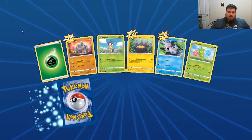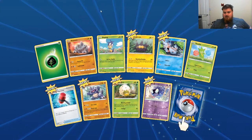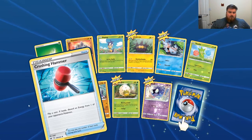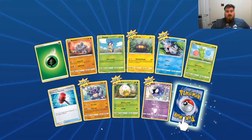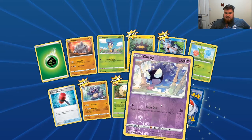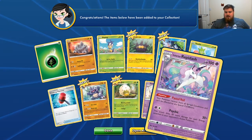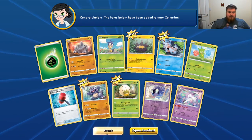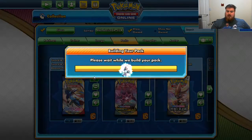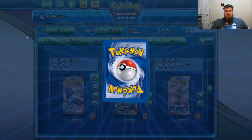Grass Energy, Rhyhorn, Blipbug, Pink Urchin, Goldeen, Roselia, Crushing Hammer, Rhydon, Eldegoss, Reverse Holo Ghastly, and the Rare is a Rapidash — the ugliest Rapidash that's ever Rapidashed. I absolutely despise Galarian Rapidash. Such a letdown.